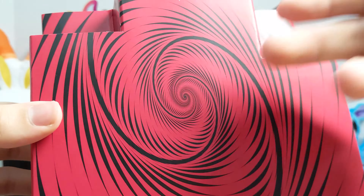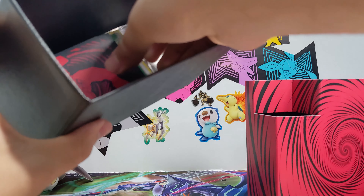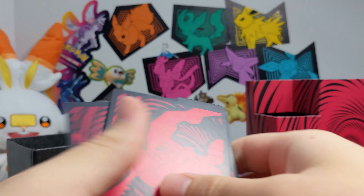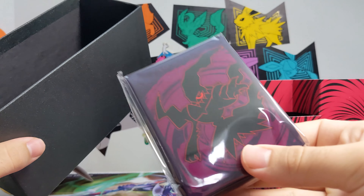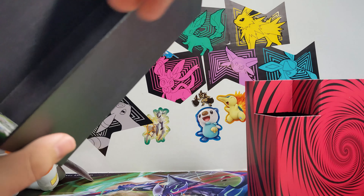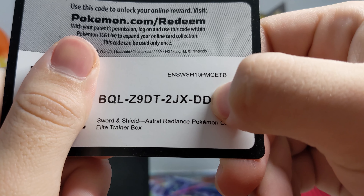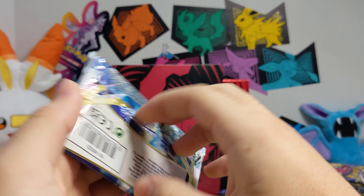They've got a little design on the tin, and 10 packs. There are also dividers and some sleeves which look pretty nice. Here's a whole stack of energy cards — not a big fan of that. And there's a code card too.